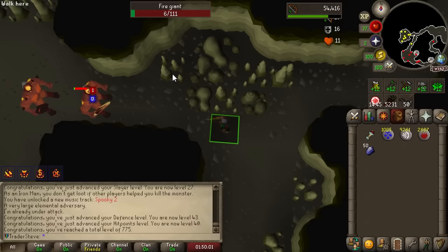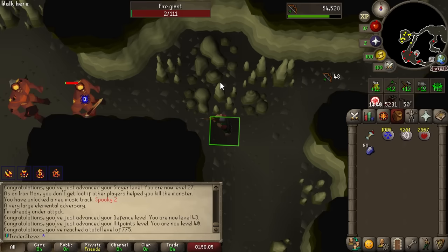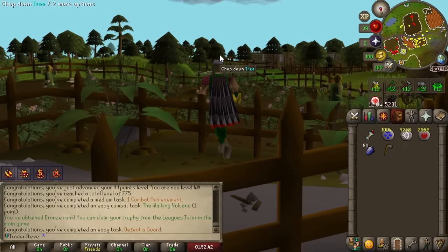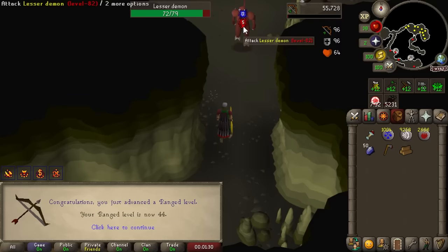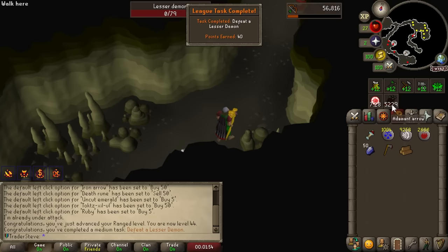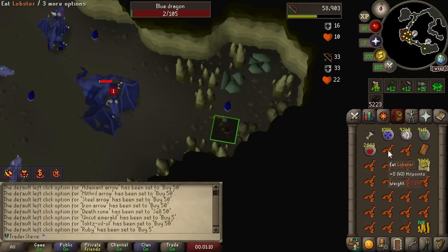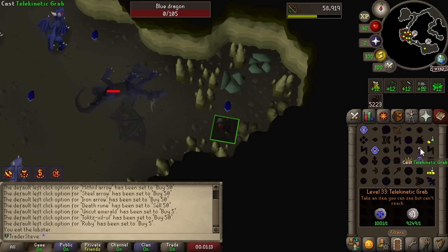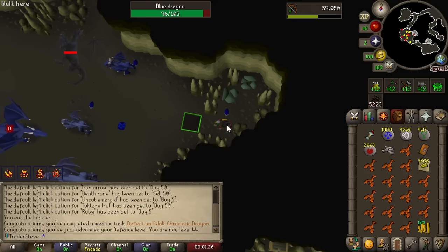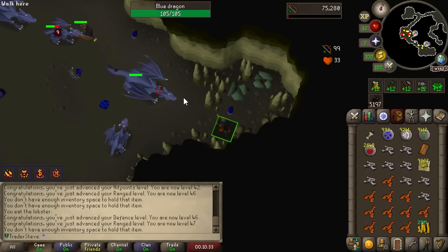Isle of Souls is coming in clutch once again. Killing a fire giant isn't a task in itself but finishing any combat achievement is — that's an easy 40 points. We also kill a lesser demon for another 40 points — the one in the Wizard's Tower still has a literal line of players. The Isle of Souls dungeon also has a blue dragon in it, so that's another 40 points for killing the blue dragon. While we're here we might as well save up some dragon bones since we have access to a gilded altar now and can get our protection prayers.